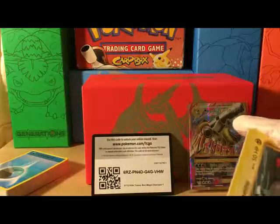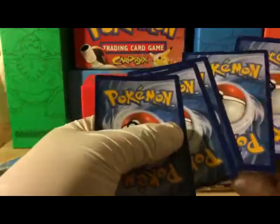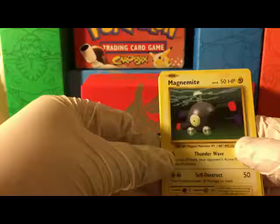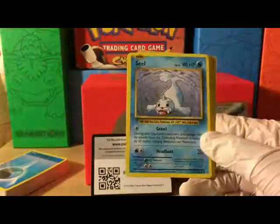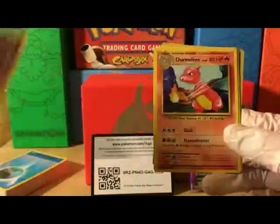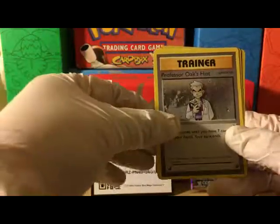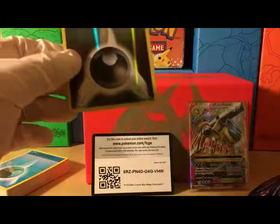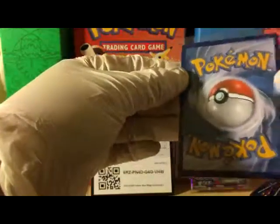Going with the Venusaur pack — I'd love to pull at least two or three ultra rares from this box. Starting off with Magnemite, Seel, Charmander, Diglett, Drowzee, Charmeleon, Professor Oak's Hint, Nidorino, reverse holo, dark energy.